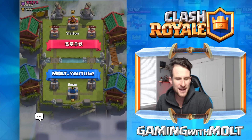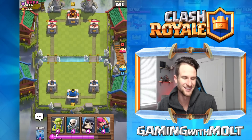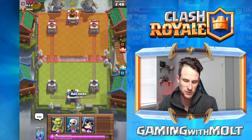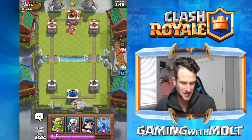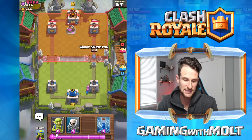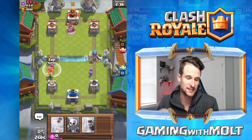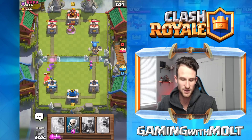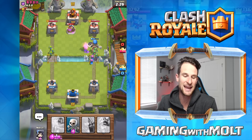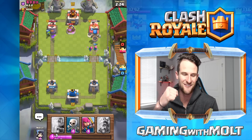I feel like I might have already played this guy. I want to try and cycle through to my elixir pump but it doesn't look like that's going to happen, so we're going to start a push with our Giant Skeleton. He's going to go this route obviously. We zap all this — we're going to miss the hog rider. Let's see if we can get rid of this mini P.E.K.K.A. Giant Skeleton, come on — get to the tower! Yes! Giant Skeleton gets to the tower — that's what I wanted.